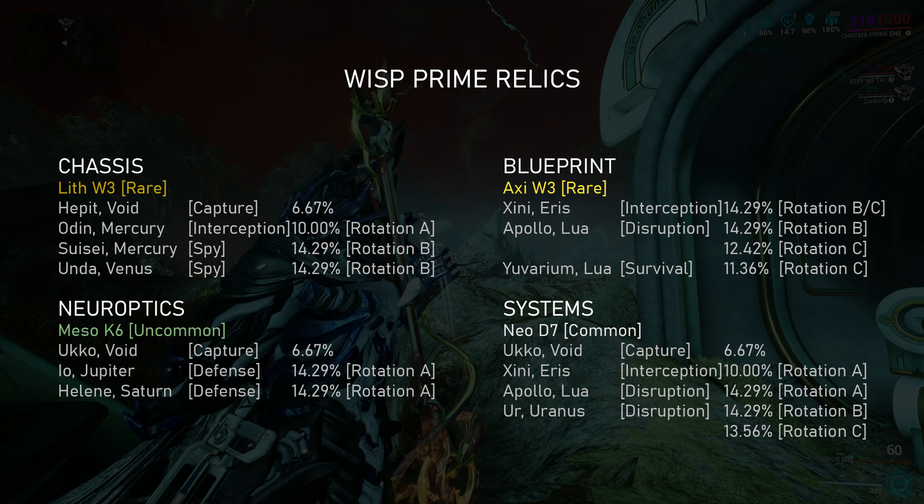Hepet and Uckow Envoid are, again, the best locations to farm for most of the Relics. It can get mind-numbing to do capture runs over and over again, but it is the fastest way, especially farming with your friends and a squad. So maybe get a podcast or some playlists playing in the background.